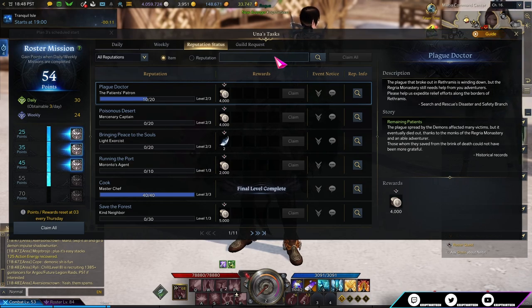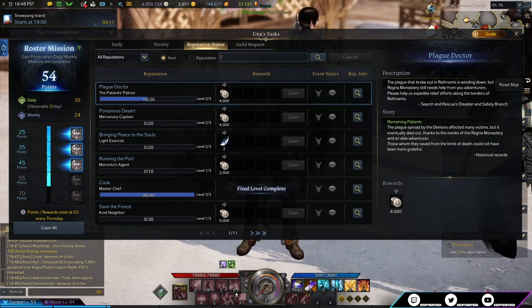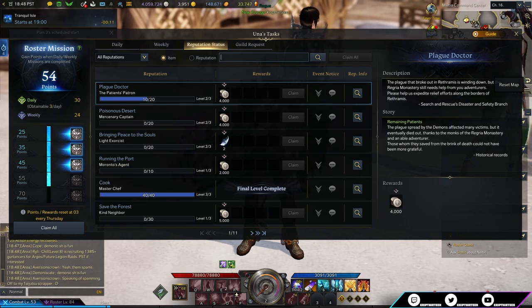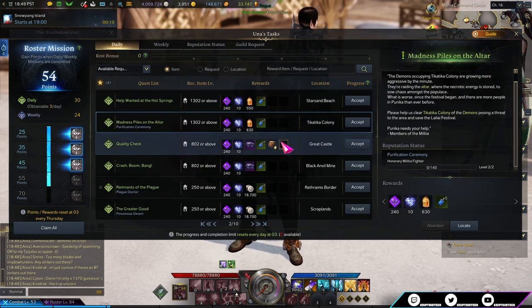The next set of daily quests rewards Virtue Stats — Wisdom, Courage, Charisma, and Kindness. You need Virtue Stats to hit Trusted Rapport with many NPCs, which is required for Adventure Tome completion and Ignea Tokens, both very important for horizontal progression. You can bypass some Rapport using the Gift Bombing Method, but that's a whole separate topic. Let's go through all the quests that give you Virtue Stats.